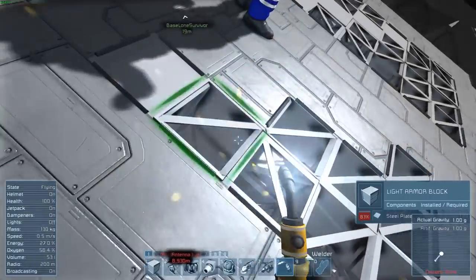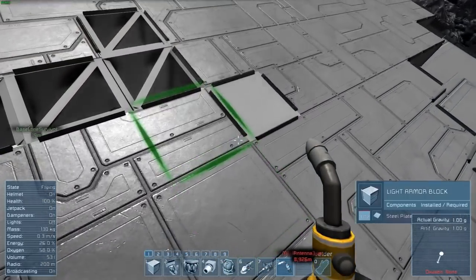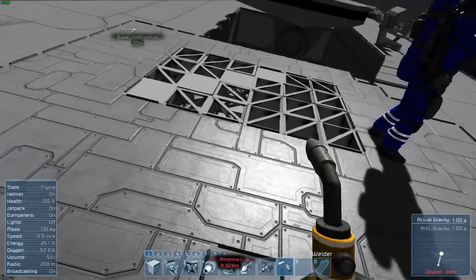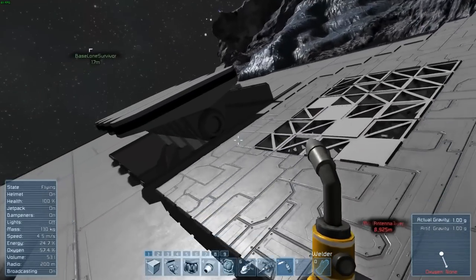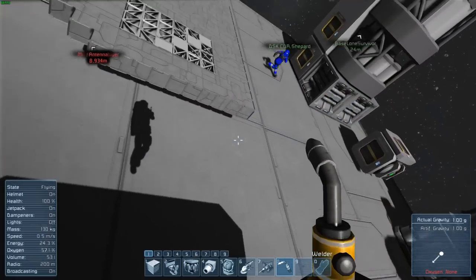This will help us mine asteroids sooner or later. We almost finished just the base. I need an interior base. What's that thing over on our left? What thing? That don't really do anything.